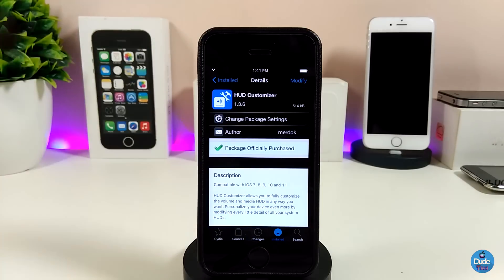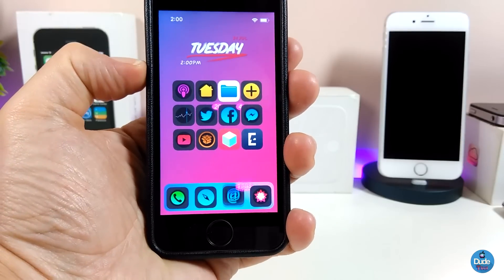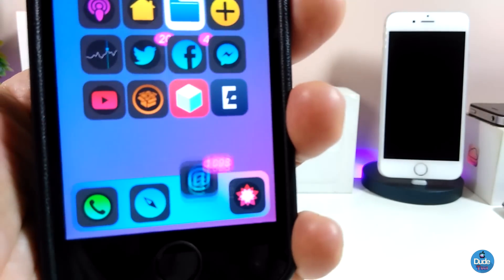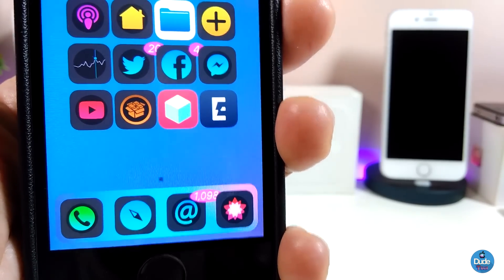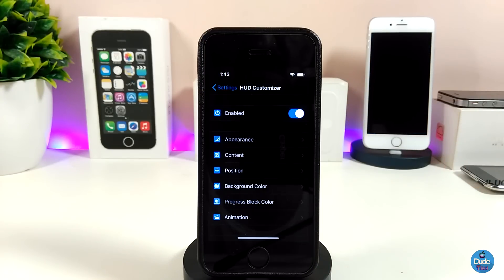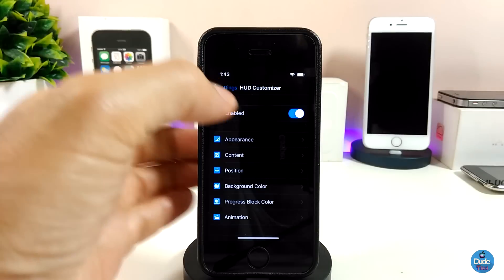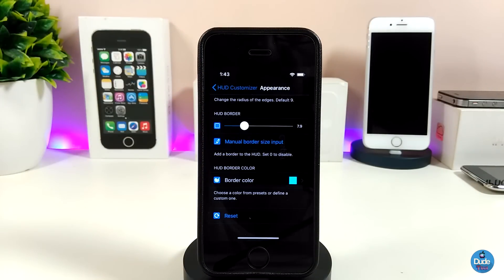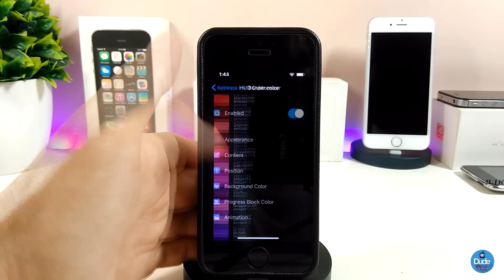Next is Hood Customizer — a really beautiful tweak. Let me show you how the notification hood looks after customizing it. You can see the animation and appearance changes. Under settings, first enable the tweak. There are tons of sections to configure — too many to cover everything, but for example you can set a custom border color by picking your favorite color.